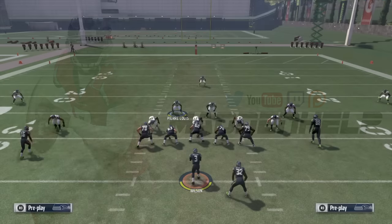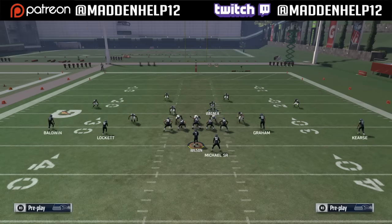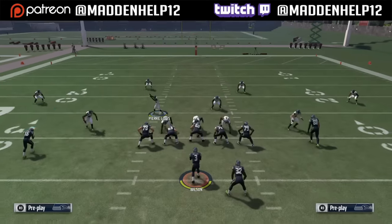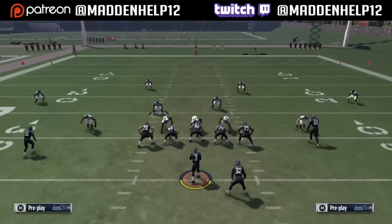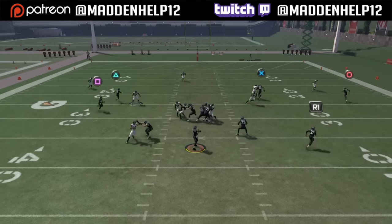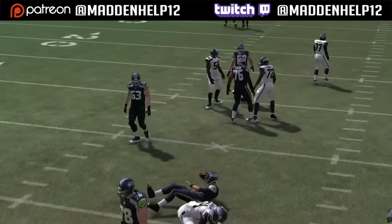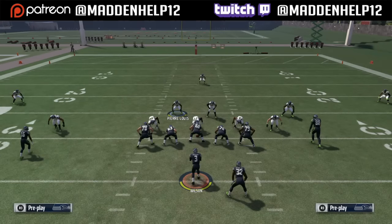The setup for this is to base align, pinch your D-line, spread your linebackers, and then you want to take the left of screen outside linebacker and re-blitz him or global blitz, and then move the right middle linebacker back a few steps. You'll see we get quick B-gap pressure from the looping middle linebacker.